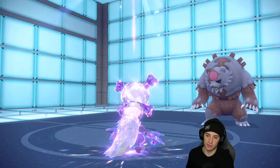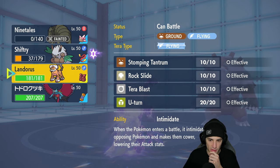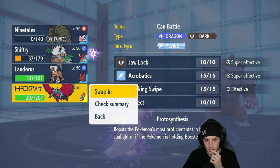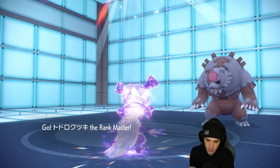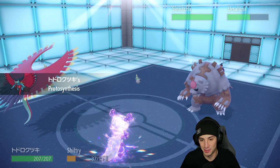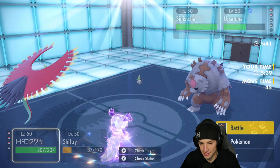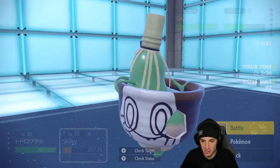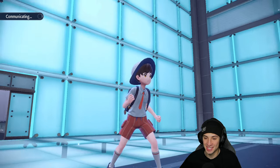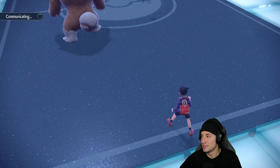They go for Earth Power and leave my Shiftree on the field — thank you for that. Now I can bring out Chi-Yu if I want, or just go into Roaring Moon. I'm going to go into Roaring Moon — the attack stat is through the roof especially with Booster Energy. From here I'm going to Jaw Lock and try to pull off a Solar Blade. Solar Blade can hit like a truck — it only charges one turn in sun, and Ninetales has Heat Rock so sun lasts a long time.